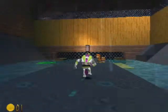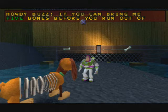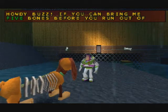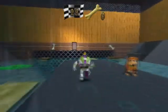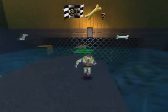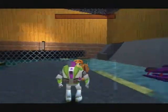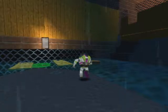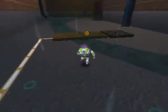So we gotta do some platforming to get over here. Slinky Dog has another challenge for us — we gotta get five of another thing for him. This time you need to get bones, which makes sense because he is a dog after all. I believe this is one of those challenges where they intended you to use the rocket boots, but we're not gonna do that — there's another strategy. You just jump towards the bones and then double jump your way back onto the platform safely. As you can see, we did that with plenty of time to spare. That was super easy. There's the first Pizza Planet token for this level.